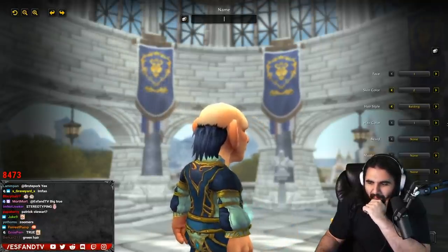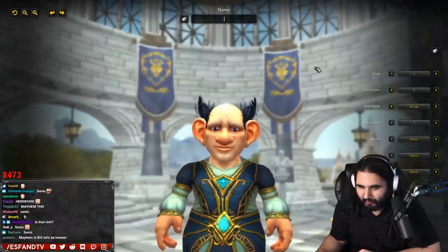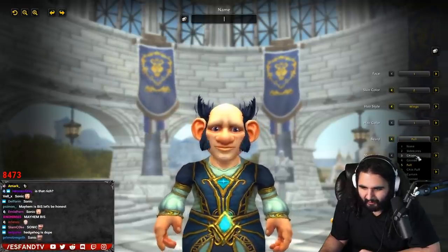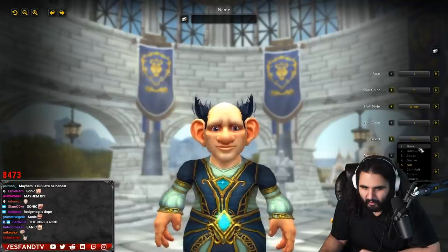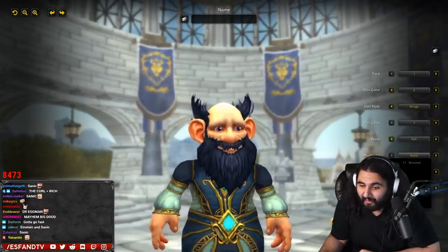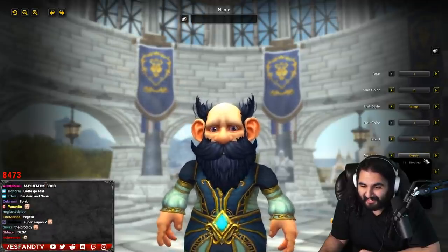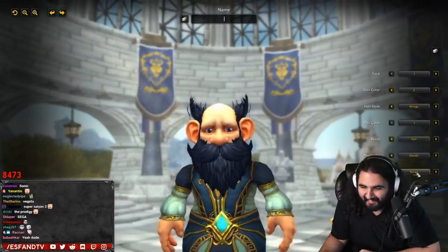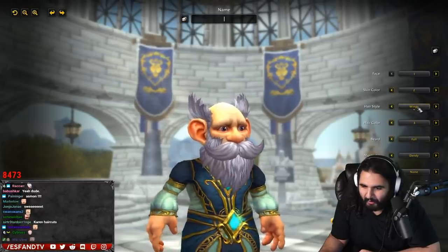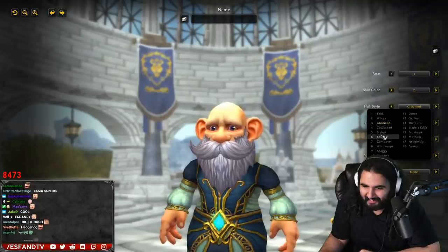Balding — I like these hairstyles. What I like most is wings with the big old bushy beard. Wait, did they separate it from the mustache? They did. Dandy mustache — look at that. Hair color. I like this right here. Groomed — actually this is pretty good too.